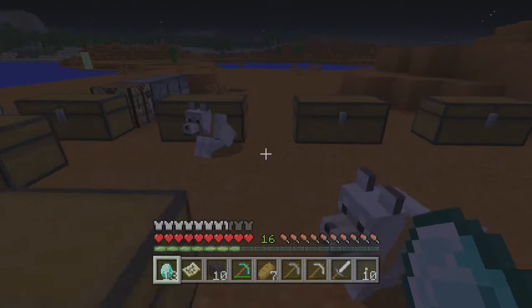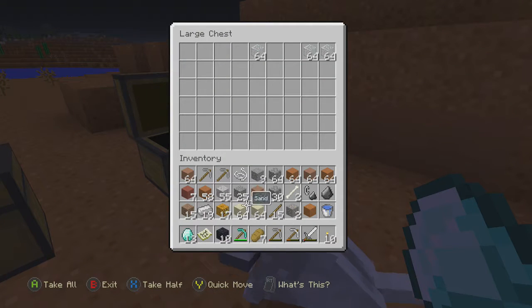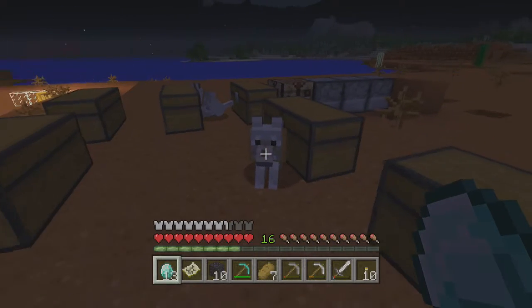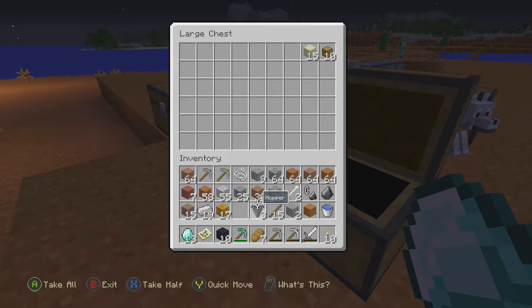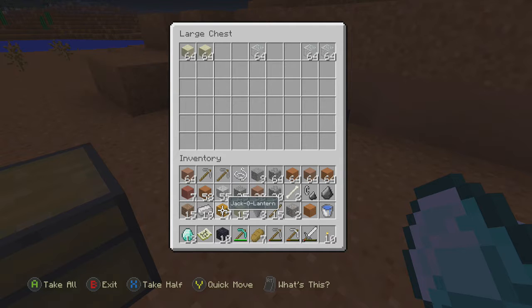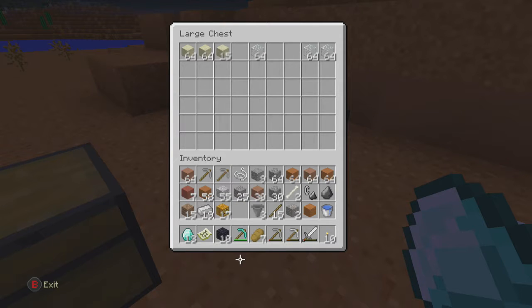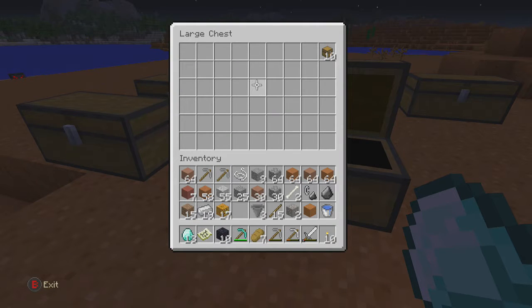In the video which you cannot see because it's deleted, I also made this block — this is a hopper block. I wanted to do a daylight sensor, because the daylight sensor actually activates every night.